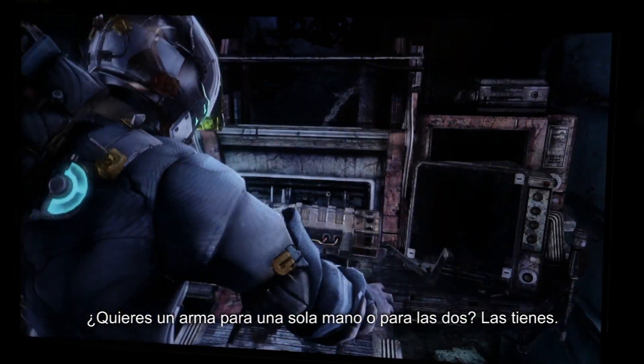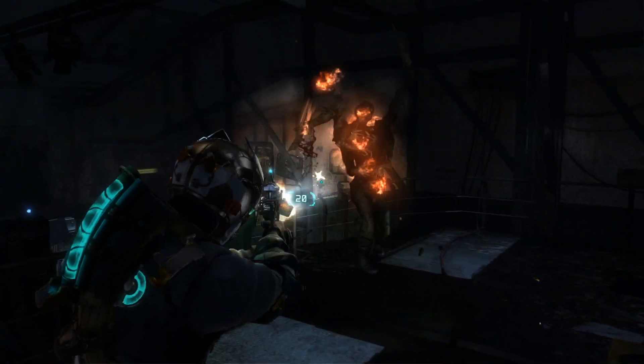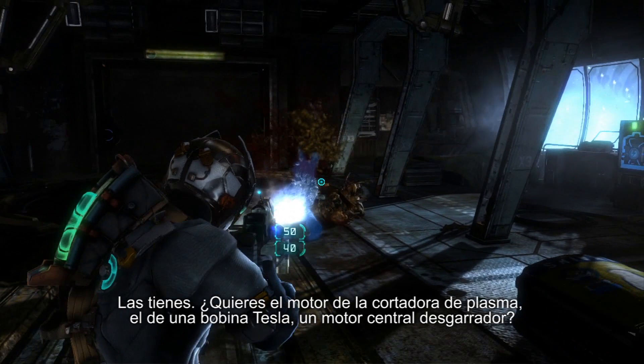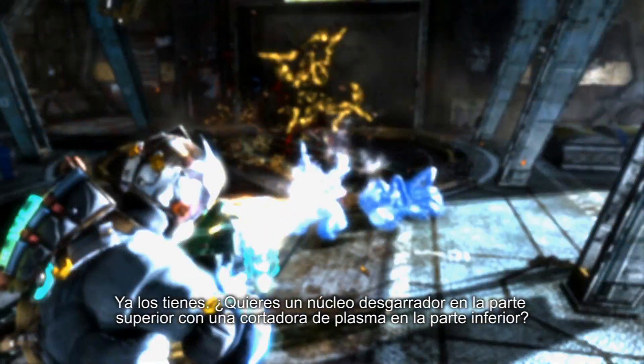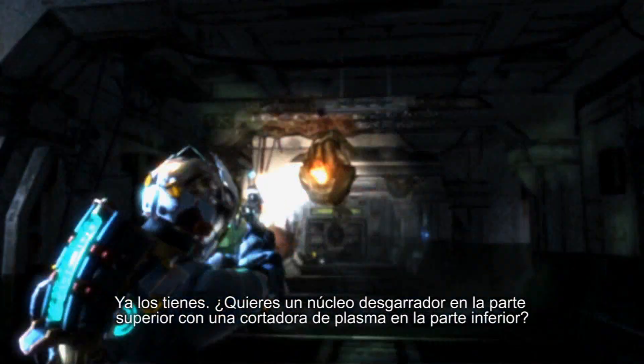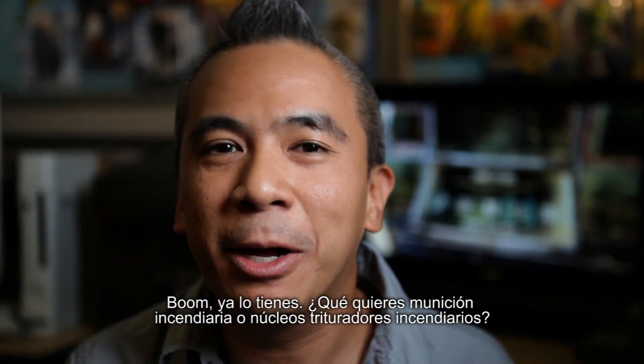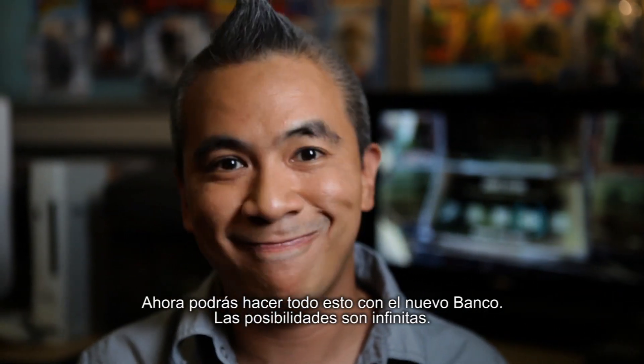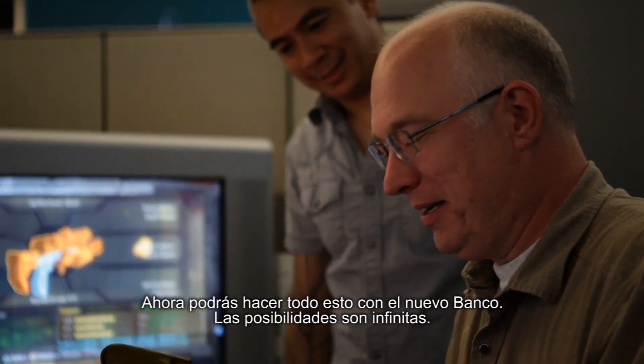Do you want a single-handed gun or two-handed gun? You got it. You want a plasma cutter engine? You want a Tesla coil engine? You want a ripper core engine? You got it. You want a ripper core on top with a plasma cutter on the bottom? Boom, you got it. How about flaming bullets? Or how about flaming rip cores? You can do all that — all in the new bench. The possibilities are endless.